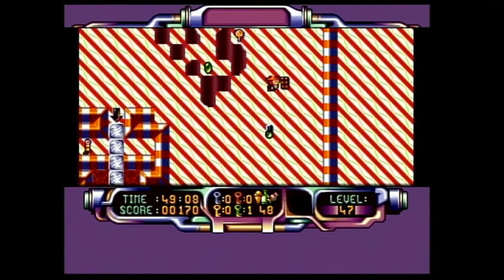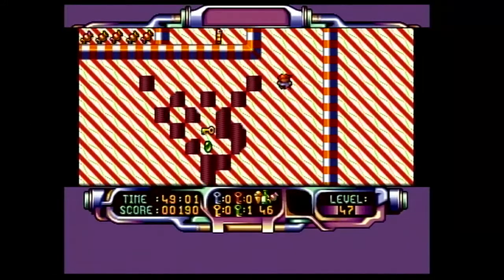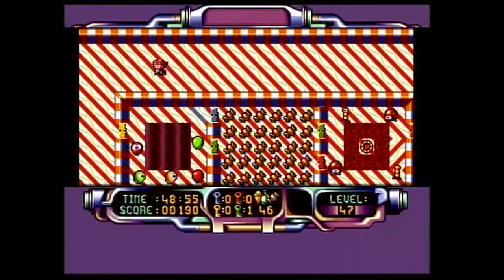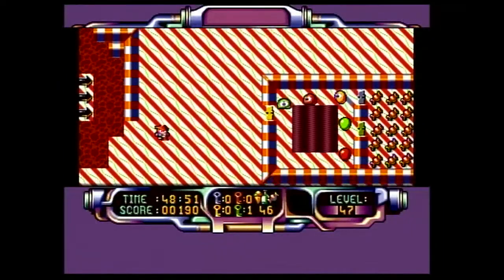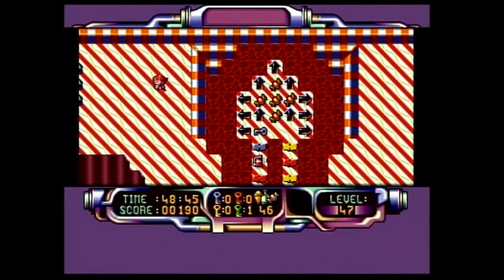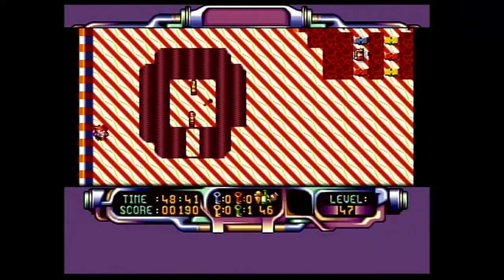We've got our friend the switch here, which is probably gonna do something nice for us. That makes a key appear there — or was that there before? I don't know, I forgot. We need a red key over here. We need a lot of keys; we've got a green key at least. Not sure if we need the blue one.